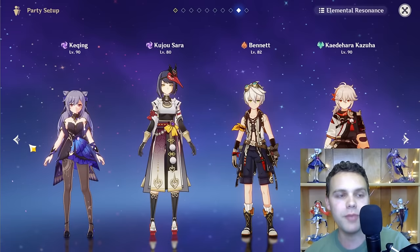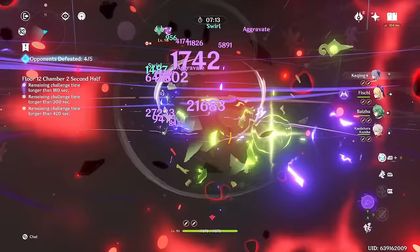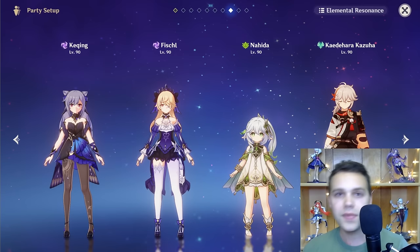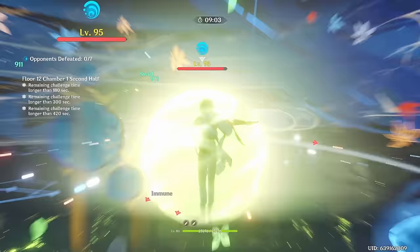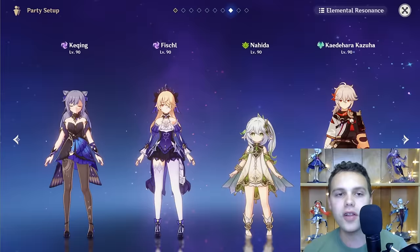Her actual good team is Aggravate. The best version in my opinion is Keqing, Fischl, Nahida, and Kazuha. You can run Sucrose instead of Kazuha, but there are reasons I don't love it. When I play this team, I can get away without a healer — the iframes from Keqing's burst, Kazuha's burst and skill, being able to jump out of some attacks, and having low field-time characters like Nahida and Fischl with cheap burst energy costs lets you spam bursts fairly often to dodge attacks, getting a real ton of damage out of this team.